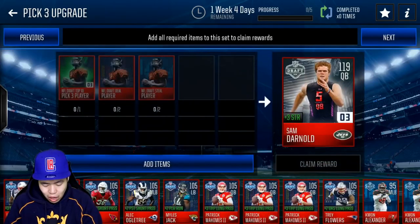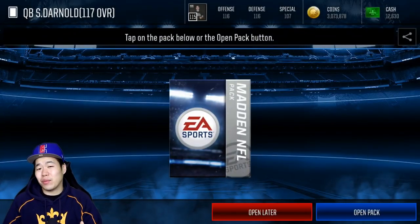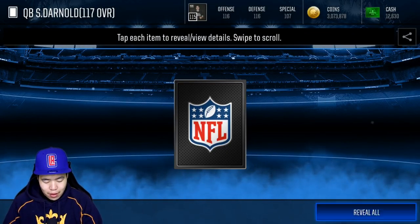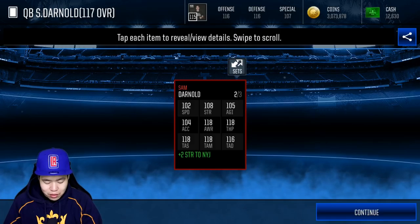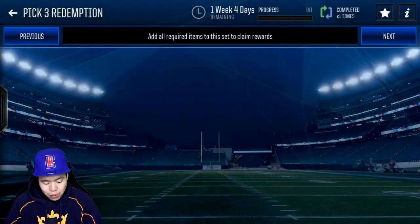We're going to go make Sam Darnold as well, who's probably got better stats. He was number three overall. I was expecting him to be number one, but if they like Baker Mayfield, they picked Baker Mayfield. Sam Darnold — let's look at his stats: 102 speed, 118 throw power, 118 short, mid, 116 deep, 118 awareness. Not too bad.